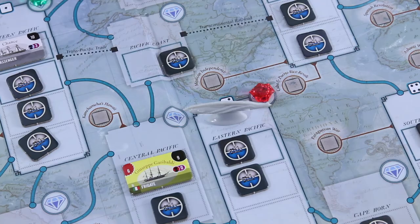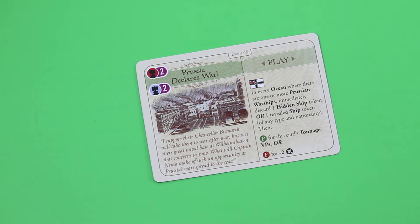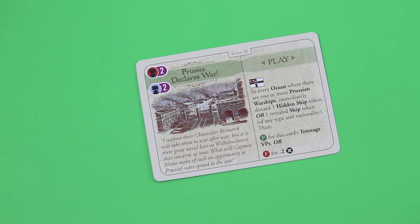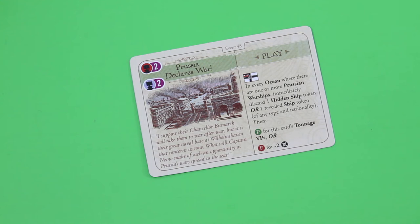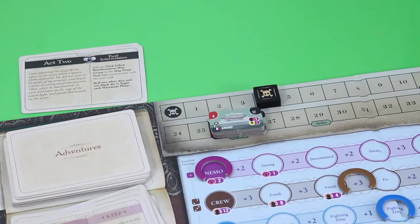Let's grab our next adventure card — Prussia Declares War! 'Chancellor Bismarck will take them to war after war, but it is their great naval base at Wilhelmshaven that concerns us now.' In every ocean with one or more Prussian warships, immediately discard one ship token. Unfortunately we don't have any Prussian warships on the board right now. That's three victory points if we keep it, but losing two notoriety is really key especially for the science mission. So I'll fail this card to lose two notoriety points.